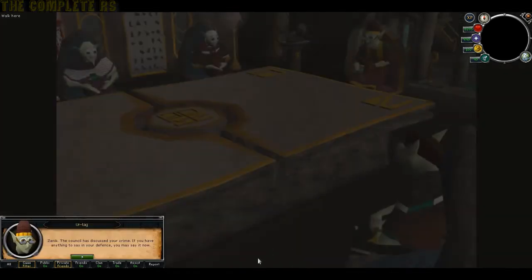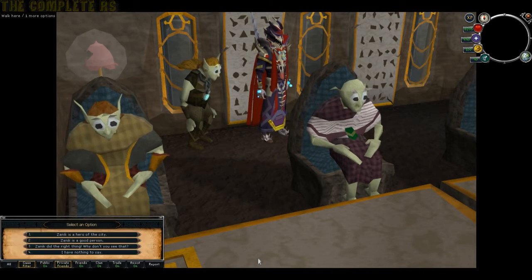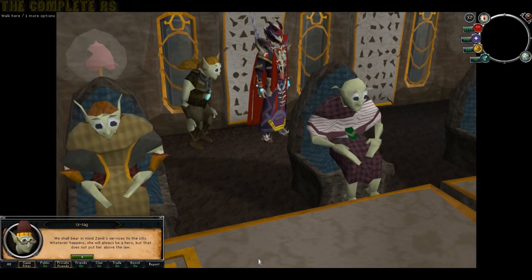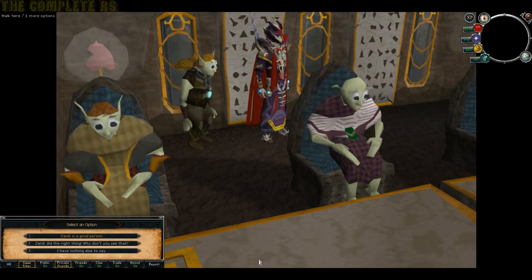Tell him you'll help build that world and he'll eventually leave with you. You'll have another cutscene and you're back in the council room - Zanuc will now be banished. Go through whatever options you choose, it doesn't particularly matter either way - Zanuc is getting out of here.